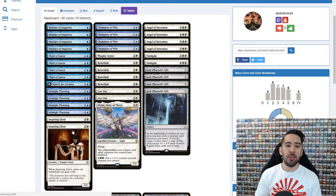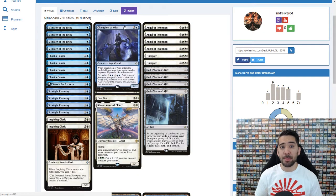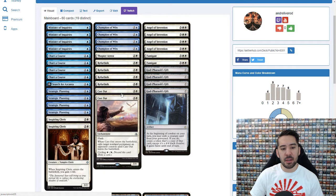This deck has a really good matchup against red deck wins. Against control it's also good — in best of three you have a lot of Negates to side in, but still in best of one it does a really good job. Champion of Wits: you draw two cards and discard two cards — it's so good in this deck. Thopter Arrest is a three-cost exile for an artifact or creature, a cheaper removal. We also have Cast Outs in this deck.